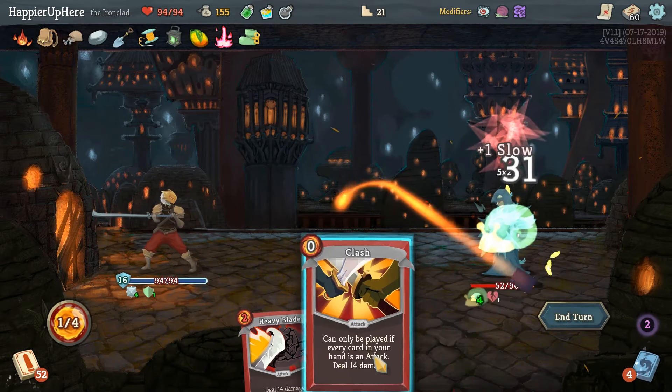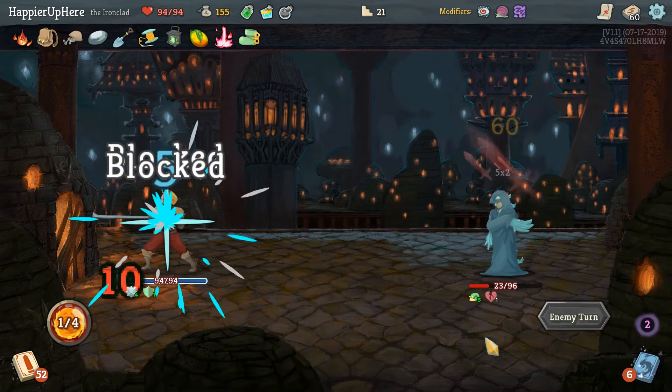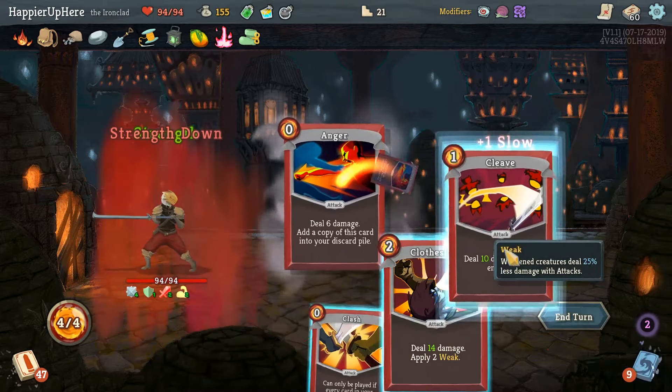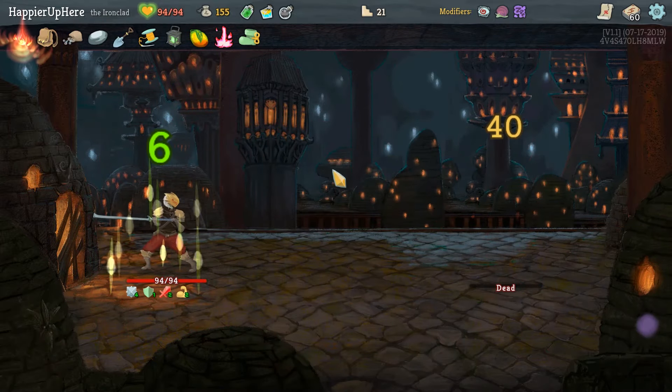10 incoming - let's do Pommel Strike, True Grit once and twice, and then Body Slam for 31. Then here we can just do those cards. Clash is being surprisingly useful. Should I pick Cleave or Heavy Blade? We have three Cleaves and three Heavy Blades - I'll go with the upgraded Cleave.